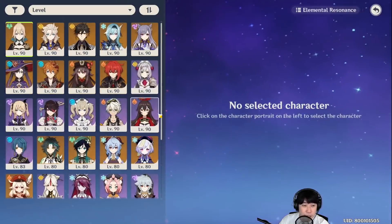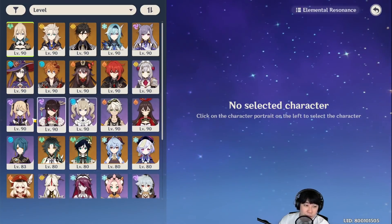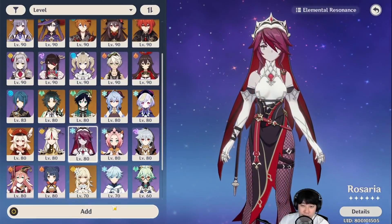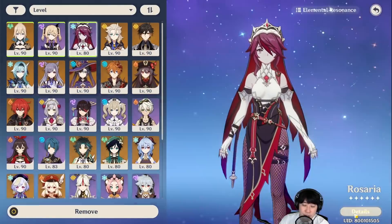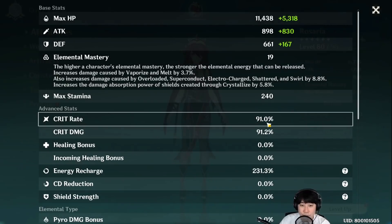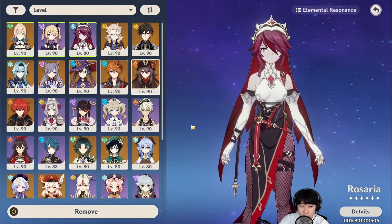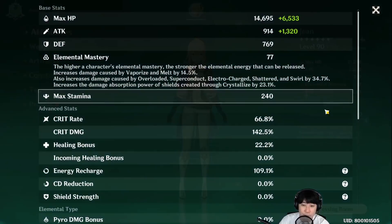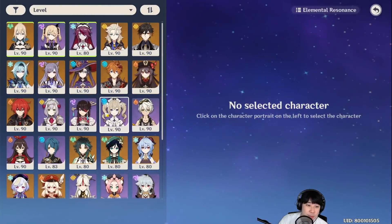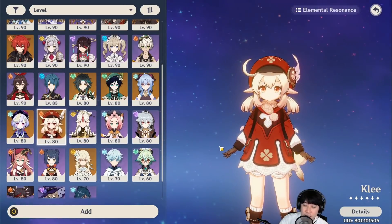Let me add some characters to her team. If you want to do physical damage, you would need Superconduct. Fischl is a very solid character for Superconduct, and Rosaria is always good — she gives additional critical rate from her Q, transferring 15% crit rate to Jean, which takes Jean's crit rate up to about 80%. For the last slot, we can add Zhongli for the shield, or Klee for maximized physical damage.